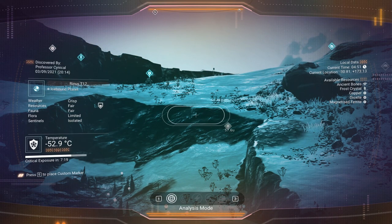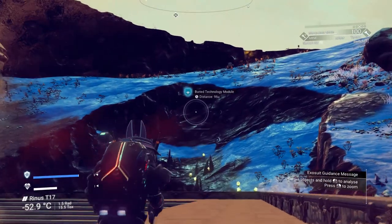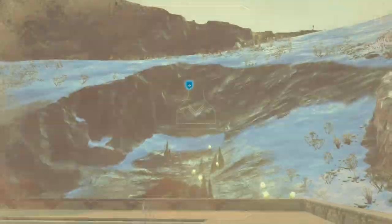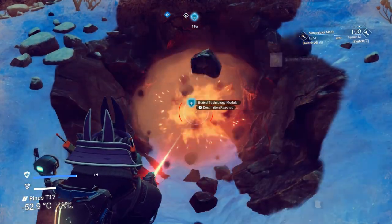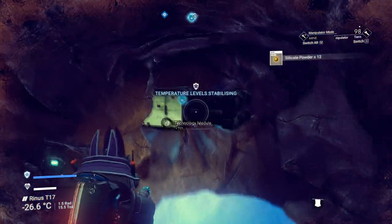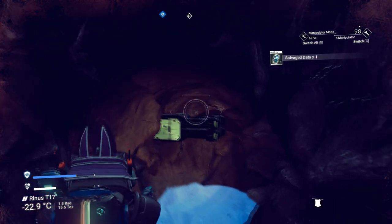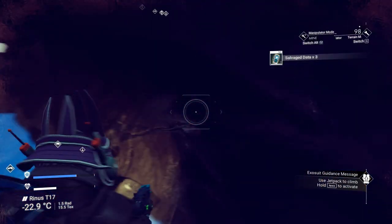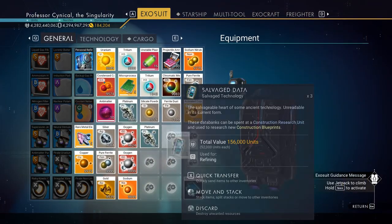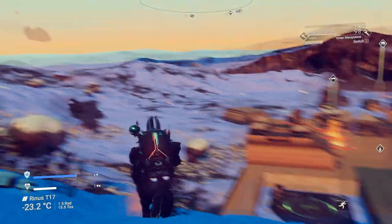The very first thing you're going to do is look for a buried technology module. Make sure that your scanner is on analyst mode, then mark it. Once you're at the location, use the terrain manipulator and dig deep until you get to the actual technology module. You'll get roughly anywhere between two and five salvage data. For example, this one I got three salvage data.